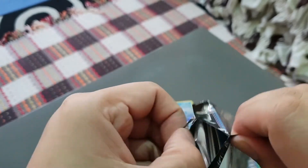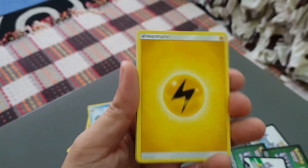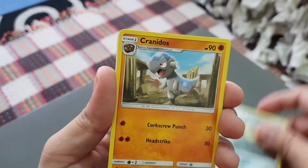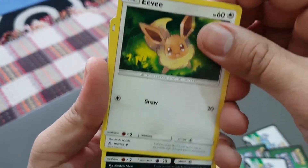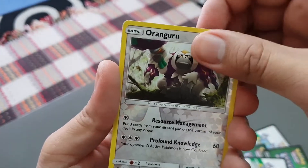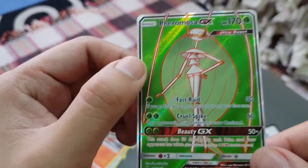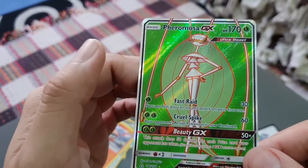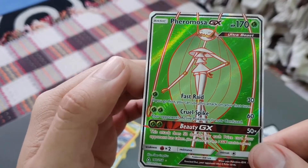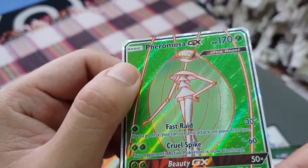Last pack - hopefully some nice ones in here. One, two, three, four. Electric energy, Alolan Dugtrio, Kranidos, Piplup, Magmar, Eevee, Sneasel, Oranguru - oh wait, Oranguru reverse holo! And Ferromosa GX ultra beast! Wicked! Last pack, good pull - look at that, a GX ultra beast card. Look at those shiny marks!